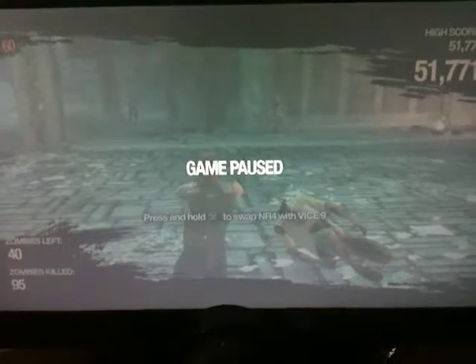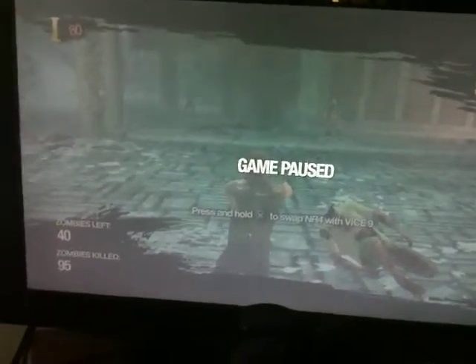So here are the cheats you need to have on: Super Explosions, Low Gravity, Infinite Life, Never Die, Infinite Clip, and Unlimited Ammo — I'm not sure why, but I just use both of those.